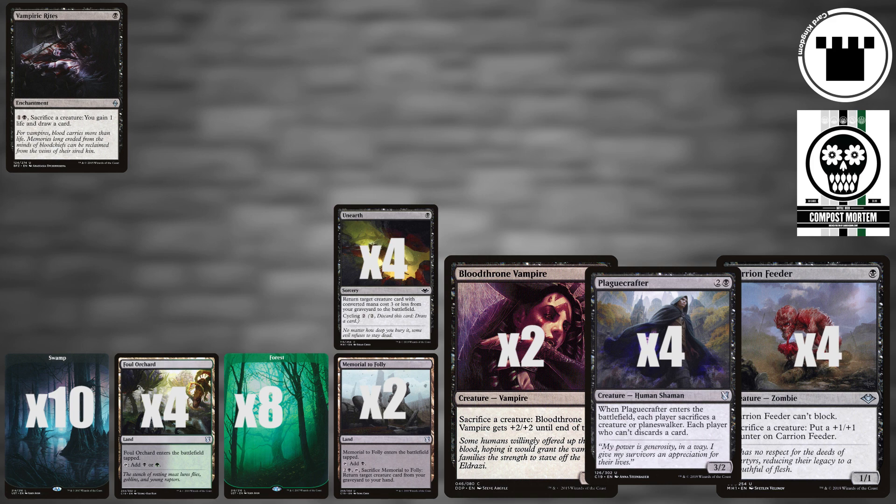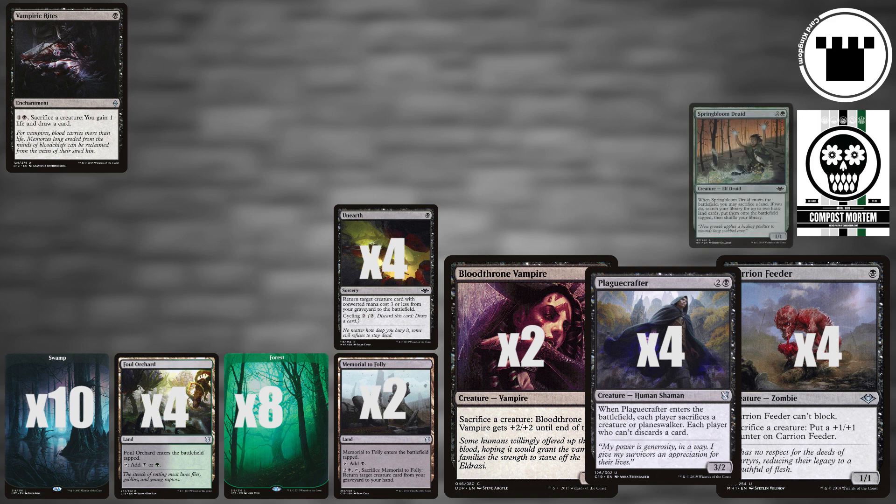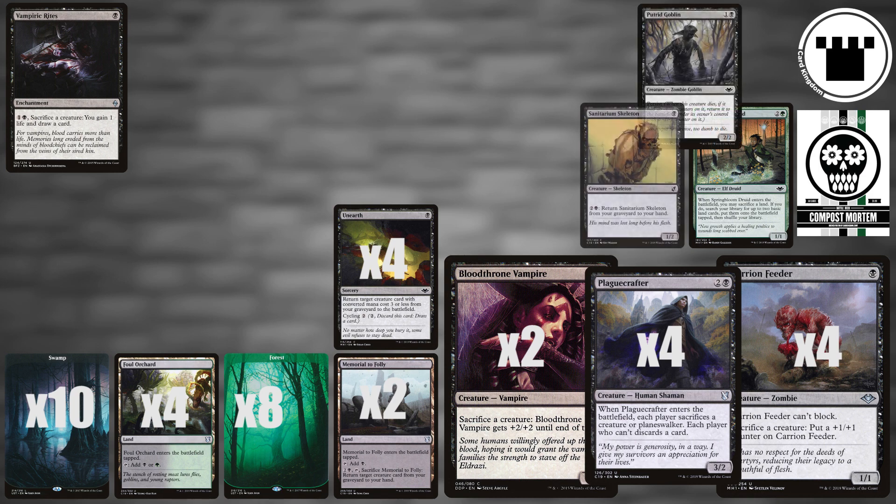We'll start with the creatures themselves. A playset of Springbloom Druid helps us get our lands into play, and then can get sacrificed to be dug out and get us even more lands later. Four Putrid Goblins and a lone Sanitarium Skeleton are premium, reusable graveyard fodder.